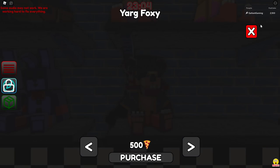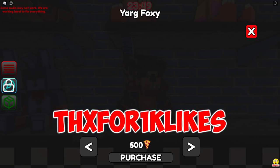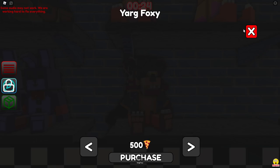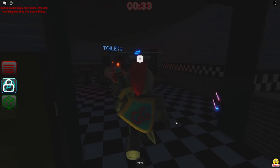You do need 500 coins — shown in the top right — but there are a bunch of codes you could use. Thanks for 1,000 likes — it's in the description of the game if you need help spelling it. Go ahead and buy a plush; I'm gonna buy Yarg Foxy, but you could buy any of them. Let's buy Yarg Foxy — there we go, we got him.